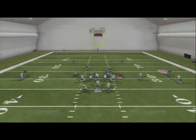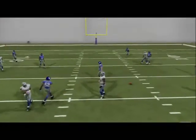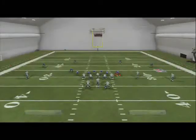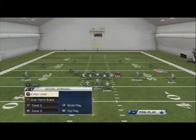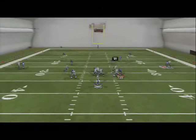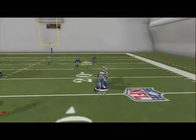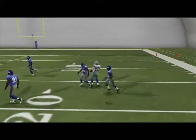Against man coverage on these routes, we can still throw it to him but it's just not as clean, not as good. Then you have Jason Witten's route — Marco Murray's route beats zone, and Jason Witten's route also beats man and zone. So Witten is our second read — you see the little double move, a little shake to the outside, and you get a quick five yards.